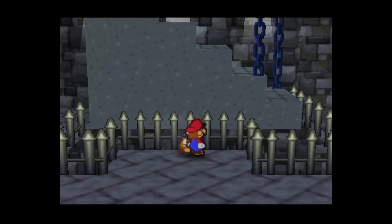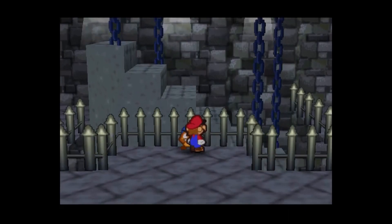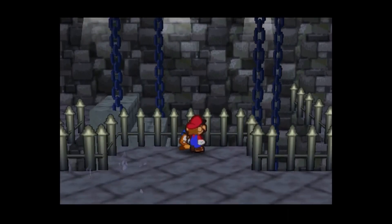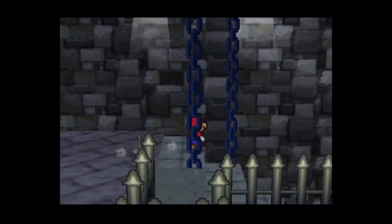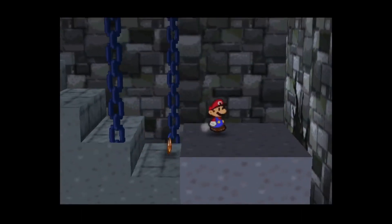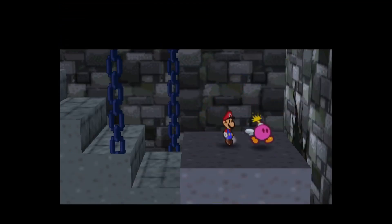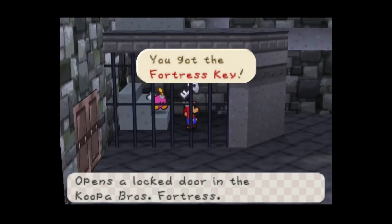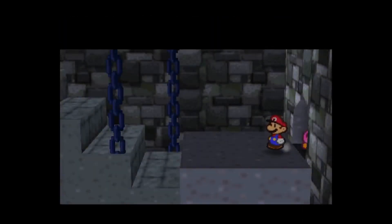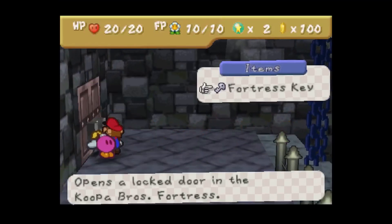I obviously need to get that door opened up, which needs these to go down. Down they go. Down the stairs — that brings us to this platform, which means I need Bombette. Get out here and blow this thing up. In through the door, and there's another fortress key. Well, that was easy. Open the door and let's move on.